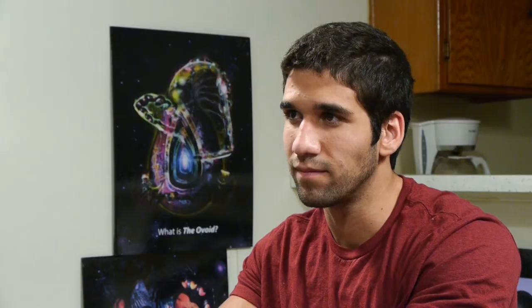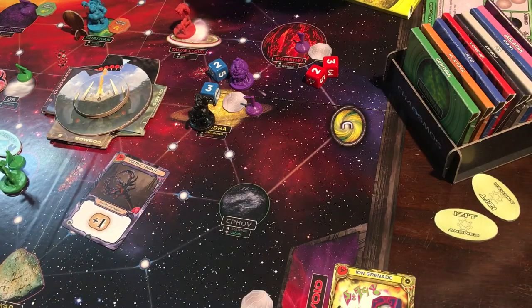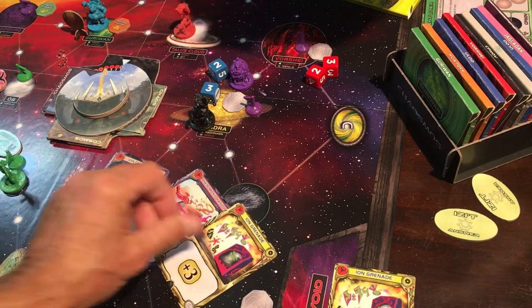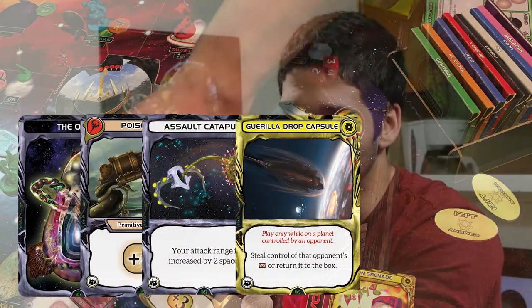You can attack a player if you share the same space. During combat, each player rolls a set of dice and plays combat cards from their hand to increase their score. The player with the higher score gets to look at the opponent's hand and steal a card. So you can either find the ovoid on a planet or steal it from another player.